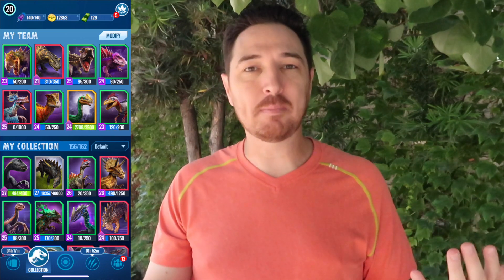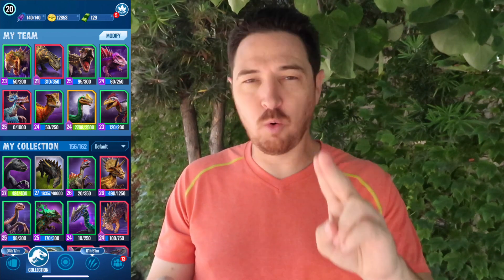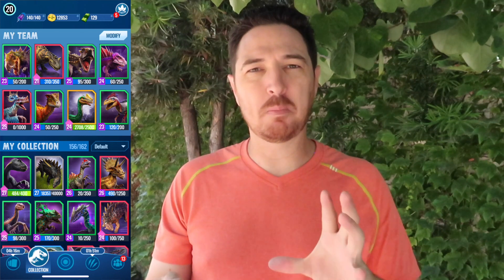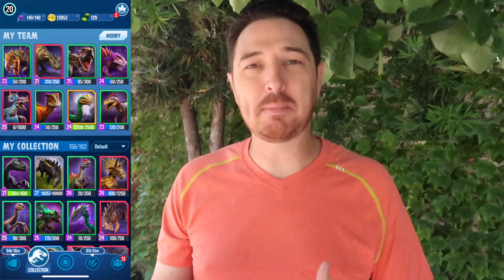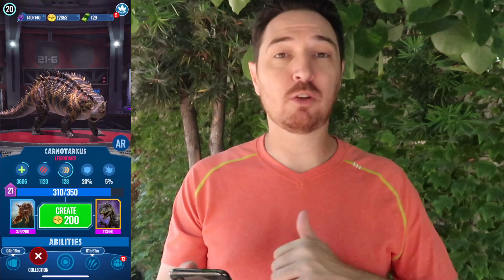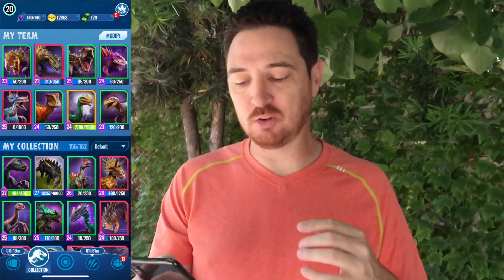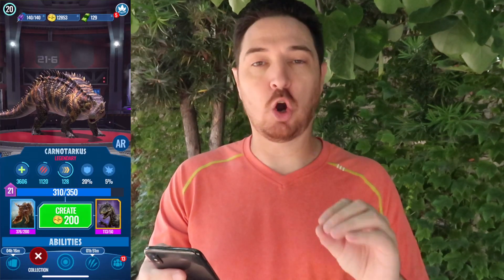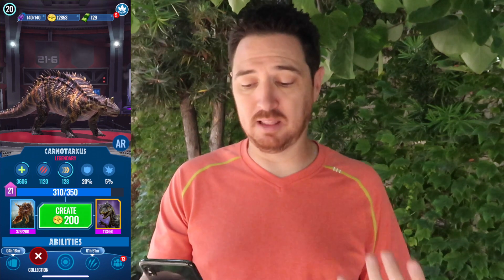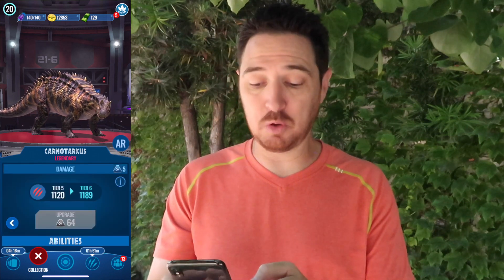There's a new dino on my team that I'm really enjoying. If you are running Diorajasaur or Trykosaurus, this particular dino might be overkill — it might be too much of the same thing, and I'm trying to determine if that's the case. We have a legendary hybrid that is a mix of Wuersaurus and Purataurus, and it forms together to give you the Carnotarkus. I kind of like it. I've put levels and boosts into this — its speed is not normally 128, but mine is at speed boost level five.